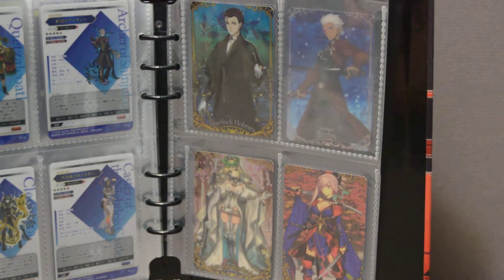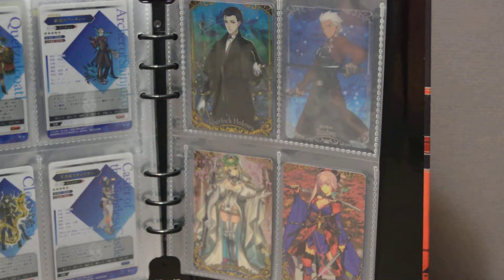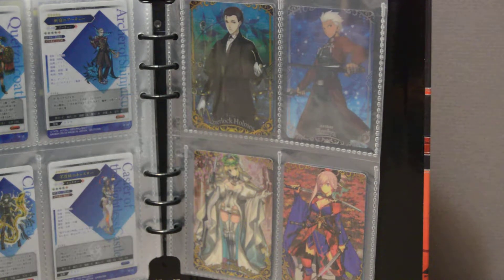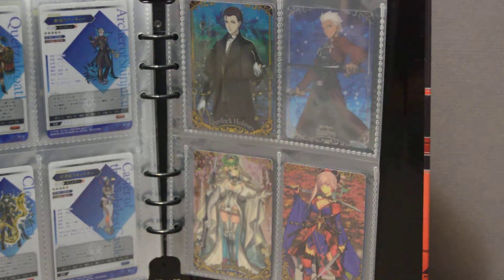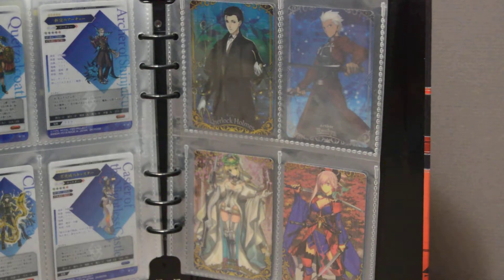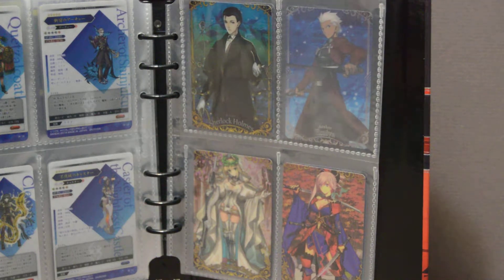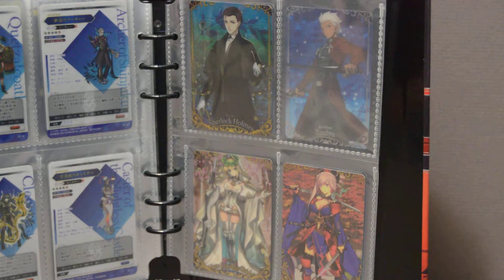The next set I've already put in a pre-order for is basically the summer one, which contains a lot of servants including the beach series — basically a lot of them are in swimsuits, and as you can guess it's mostly the girls. I'm curious to see which ones are coming because it looks like they've put all of them on the cover, so I'm wondering who the secret one is. I'll have to figure that bit out.